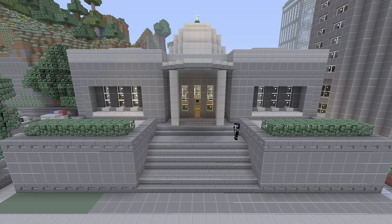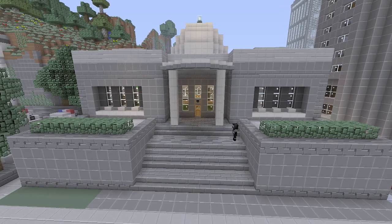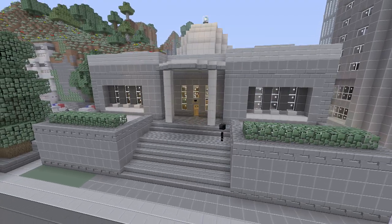Hello YouTube and thanks for tuning in to Spanklevision. We are back again with another episode of Minecraft Epic Structures, and today we're checking out another build by Mr. Wolf — it's the Midwest Savings Bank.